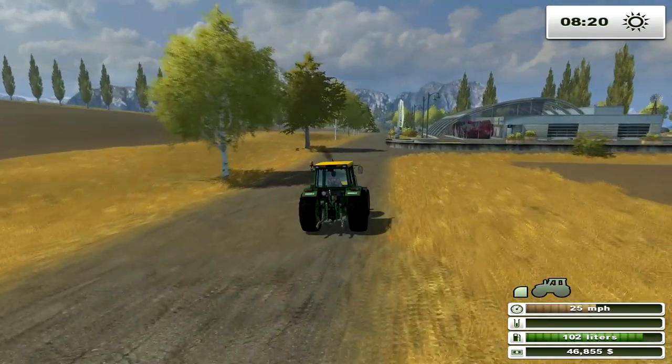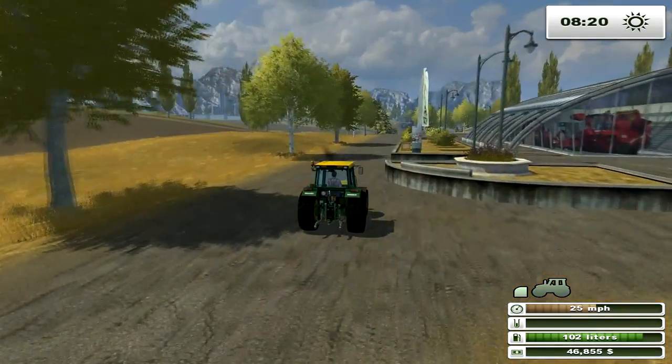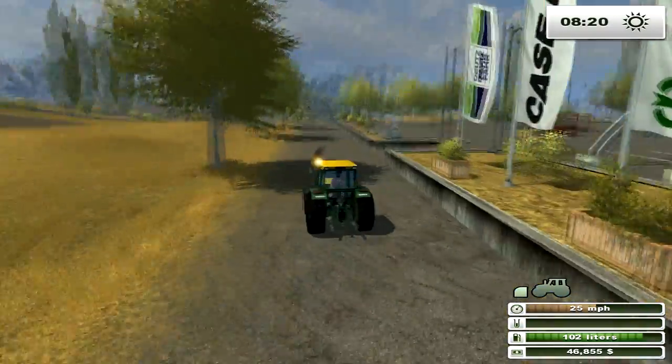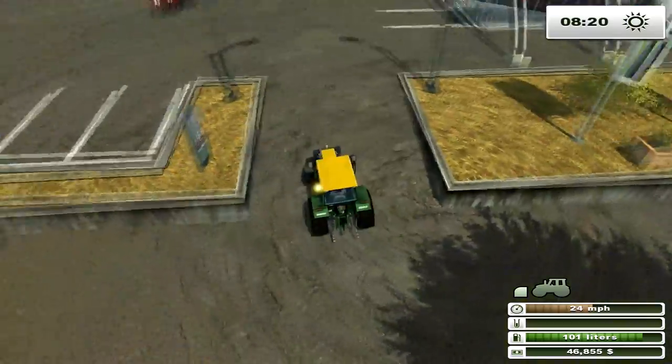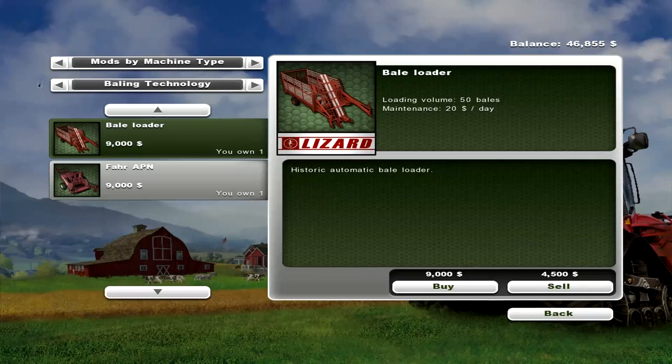There's a big field. We're going to have to seed it after we cultivate it. Do we want to get a bigger cultivator or a bigger seeder? A windrower would be real nice for baling. So, what do we want to get? Let's take a look at what we have.